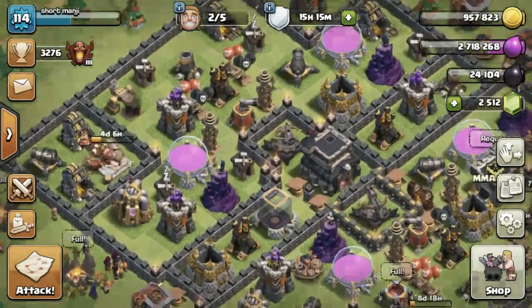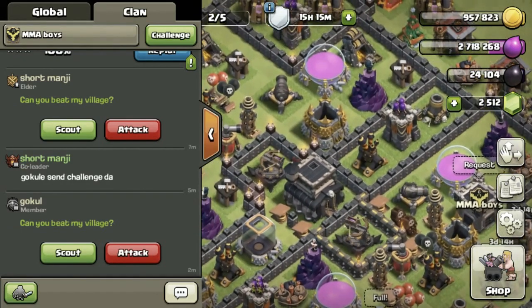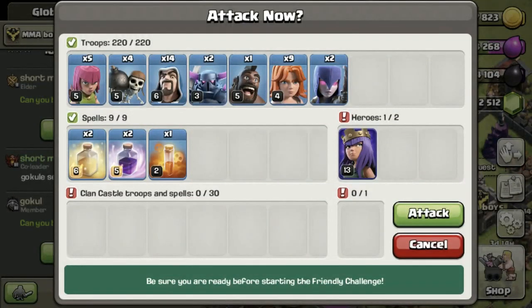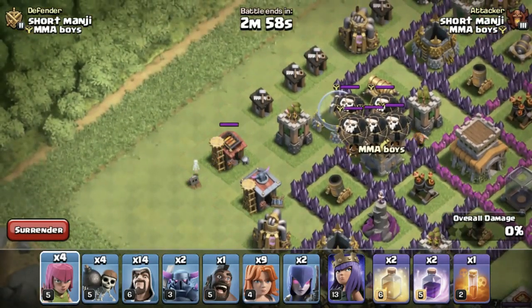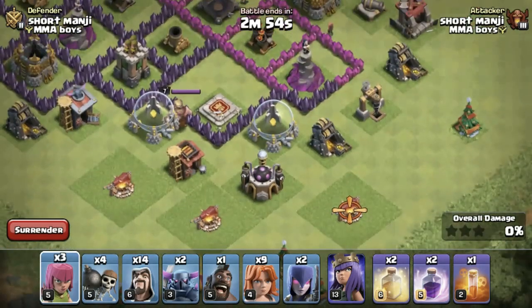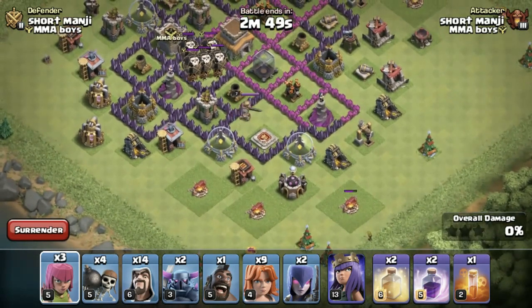Now we are going to show you the Clan Castle troops. We are going to attack the clan castle troops. I am going to trigger a trigger. I am going to attack my defense on the archery. Then I am going to attack clan castle troops.